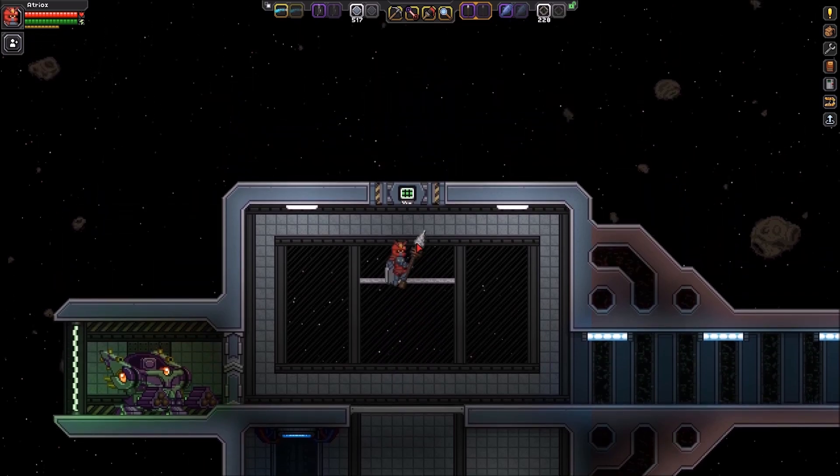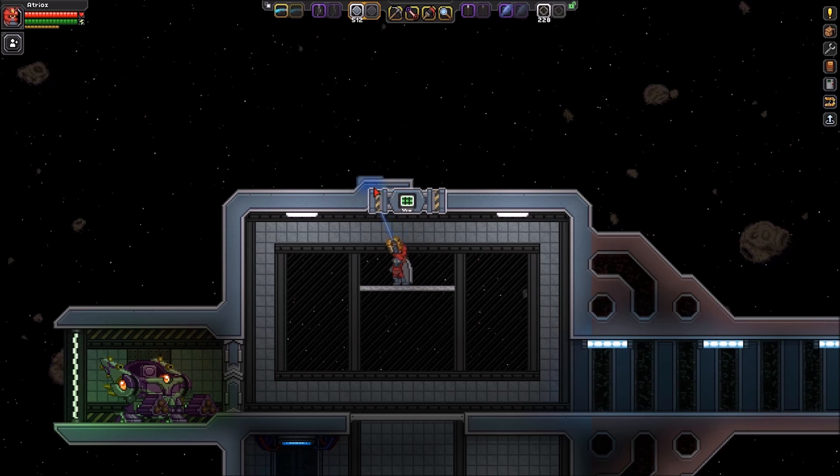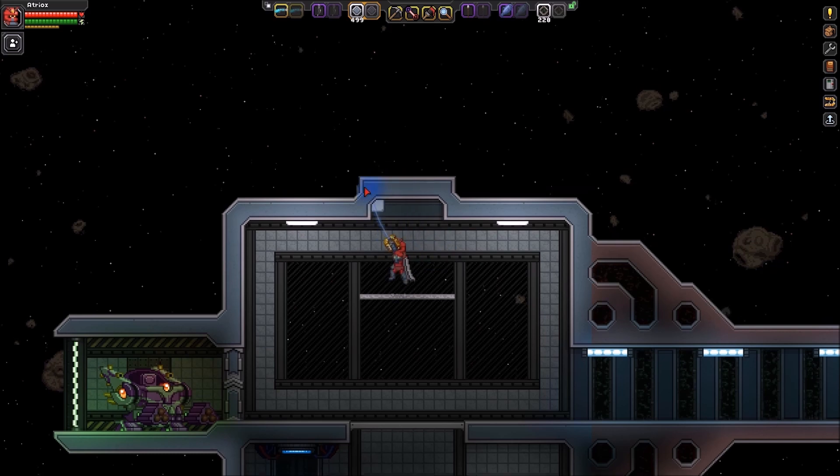It's super simple. All you do is go up to one of these little doors here — and I have no idea how I managed to miss this — but you literally just start building on another side of it and that's it. I don't even have admin mode on, and you'll see the door disappears. That's all there is to it.